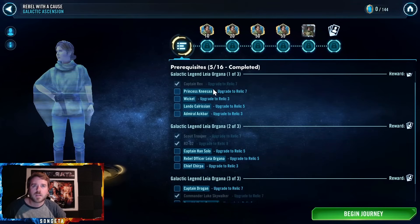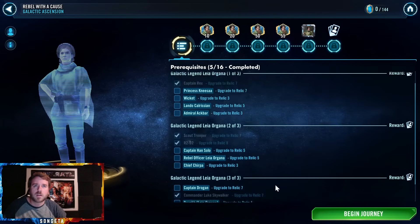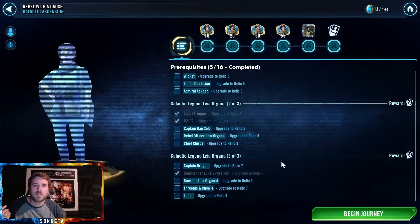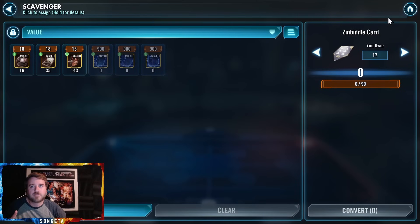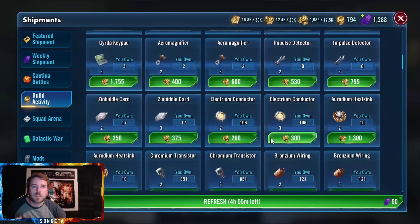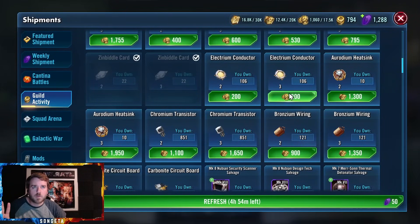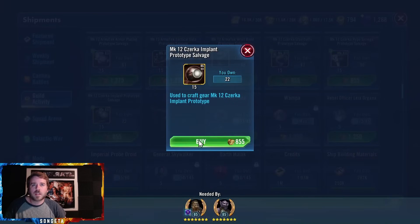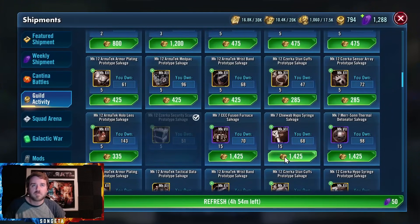Leia is at 5 out of 16 requirements done. I need Nisa, Drogon, and 3-5 Chewie - so 3 Relic 7s. Then 4 Relic 5s and 4 Relic 3s. The Relic levels right now don't feel like that much of a burden, except for Bronzeium - that's a big thing. I need to pick up some of these levels because I need 30 total. I need 3 more Relic 7s after Scout, and then one more for Leia herself. Since I'm going to have to Relic so many characters, I just go pick up the pieces I have the least of instead of trying to figure out exactly who to work on next.